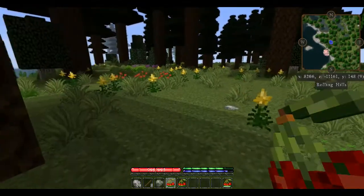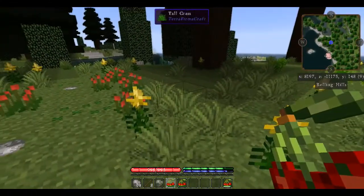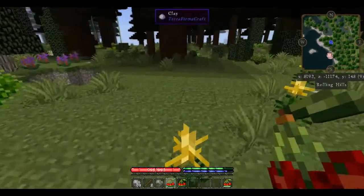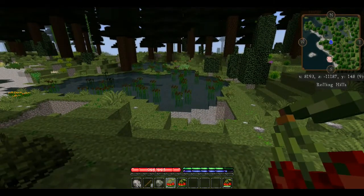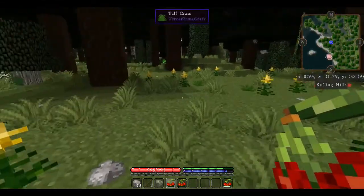These goldenrod flowers indicate that there is clay here, and that is a good thing to have at the beginning. So given the fact that we got food right there, do we have any fresh water in the neighborhood? Yes — see the cattails down there? That means that's fresh water. So we've got fresh water, some basic food, and clay here.